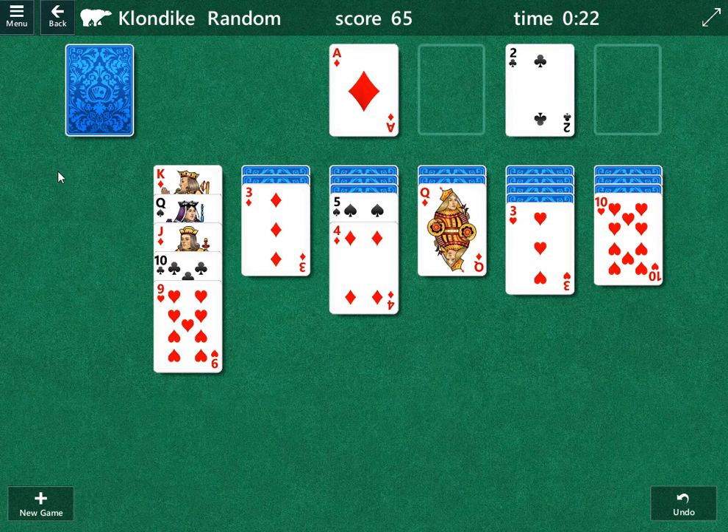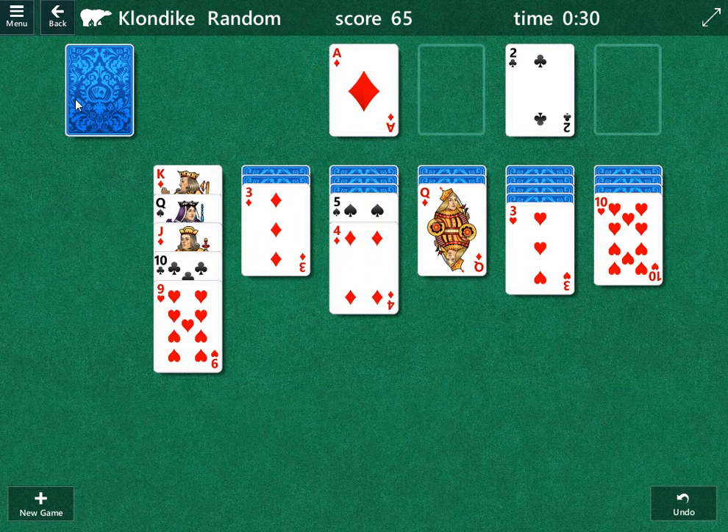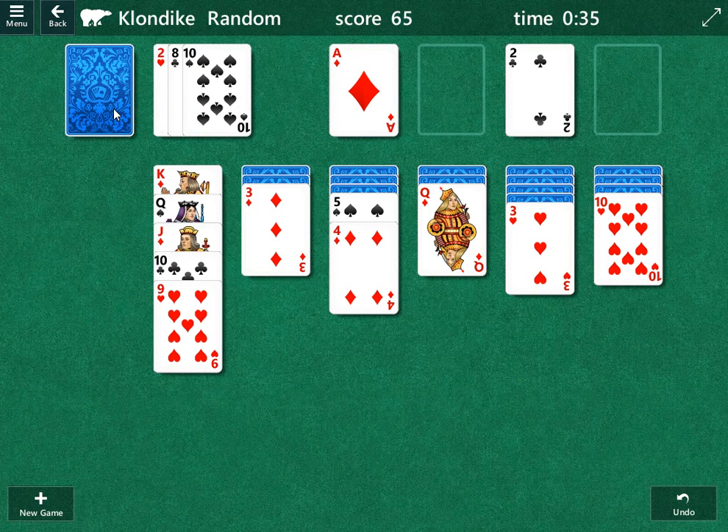We've got a pretty good situation right here. We have an open column — we would like to maybe have a black king, because then we can move this queen and open up another column. We haven't really got to the draw pile yet, so this could be a good situation. But sometimes good situations don't turn out that way — it depends on the columns, figuring out what's where, and getting things out.